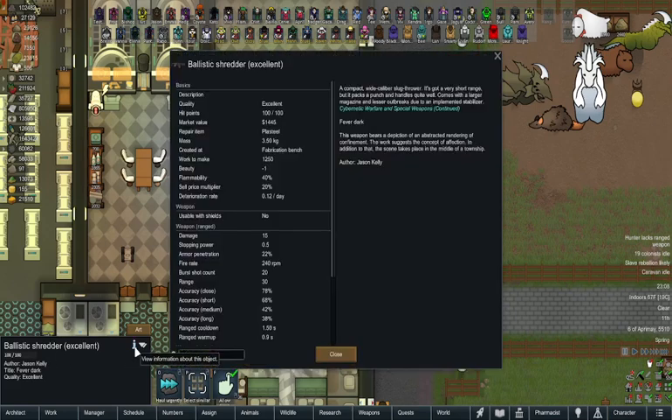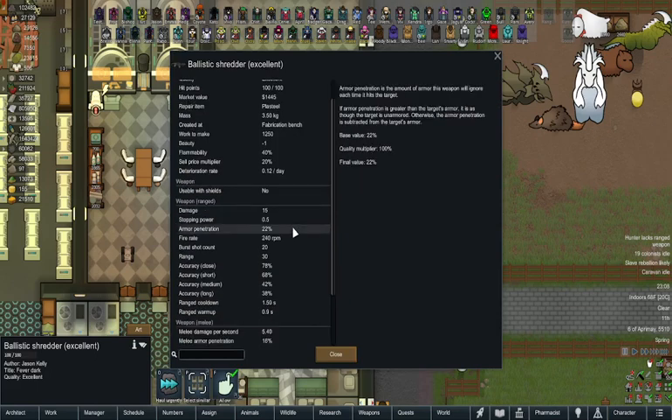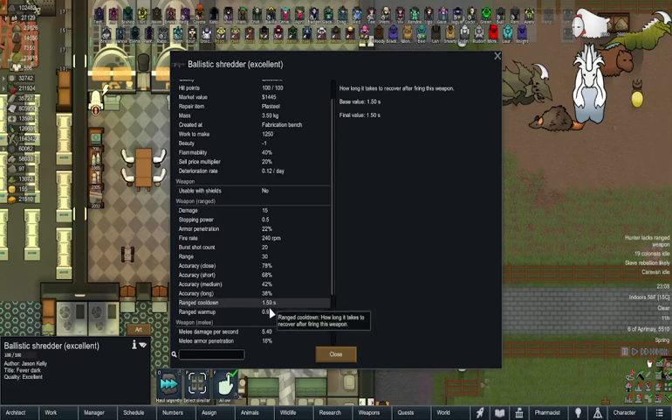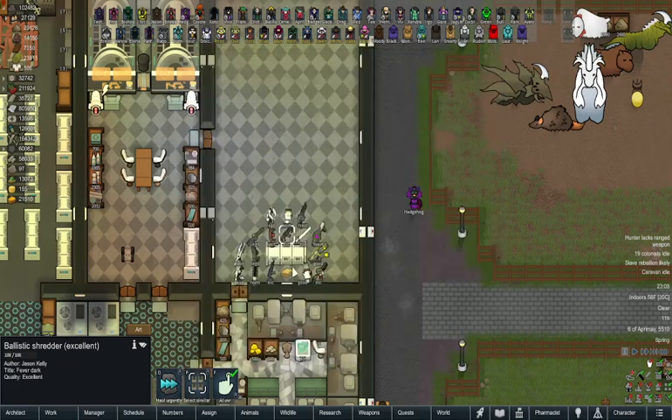The masterwork ballistic enforcer has 19 damage, 12% armor pen, 3 burst count, 42 range — with so-so accuracy even at improved quality, but a quick cooldown and moderately quick warm-up. The ballistic shredder has 15 damage, 22% armor pen, a 20 burst count — that's a lot of bullets — 30 range, not great accuracy, but a semi-quick cooldown and very quick warm-up, so that should fire like a beast.